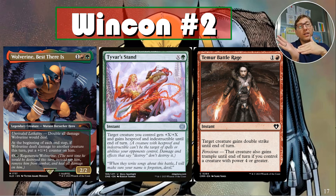Win con number two: Tyvar's Stand — give Wolverine plus-X/plus-X and make him indestructible at instant speed. You can keep all your mana open and decide at the last moment. Combined with Temur Battle Rage — target creature gains double strike, and also gains trample if its power is four or greater. Cast Tyvar's Stand for three to make him a four-four indestructible, then Temur Battle Rage gives double strike and trample.